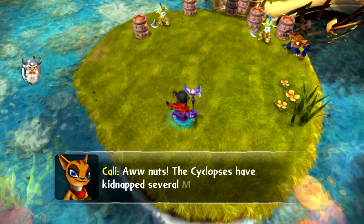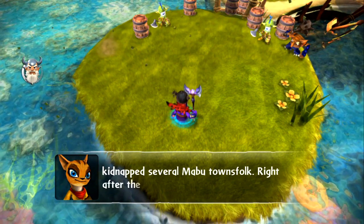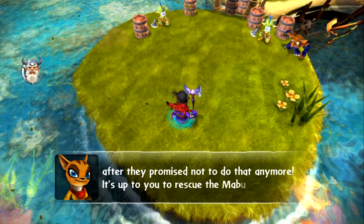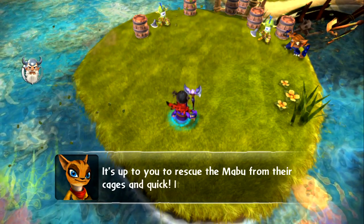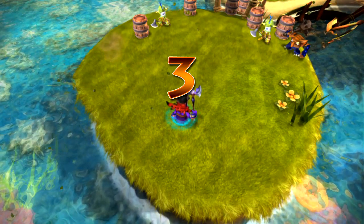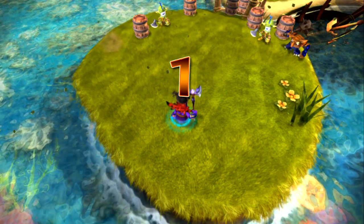This one here is called Jailbreak and the premise is pretty simple. You just got to run around, find these keys, rescue six Mabu from this island and that's it. It's a little trickier than it sounds — you've actually got to find the keys and there's going to be a few obstacles in the way. There's a lot of little puzzles.